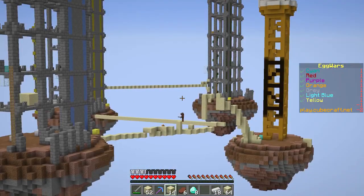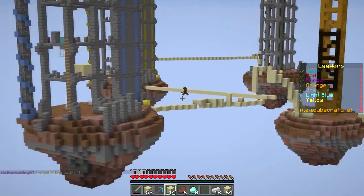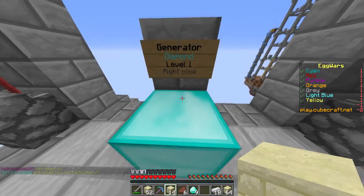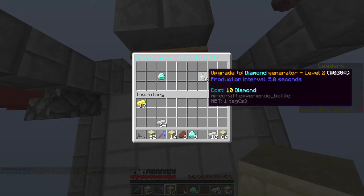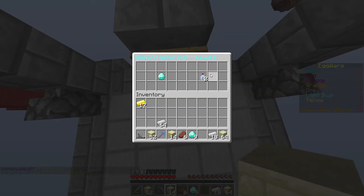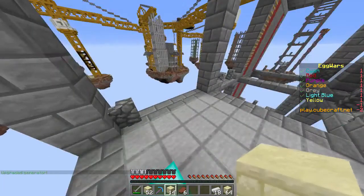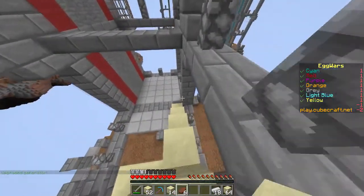We've got eight diamonds so far, so we need two more for the level two upgrade. There are some interesting fights going on over there — it's the guy on the ladder and light blue is gone I think. All right, nine... one more and then we can upgrade it. There we go, we've got a level two generator now.